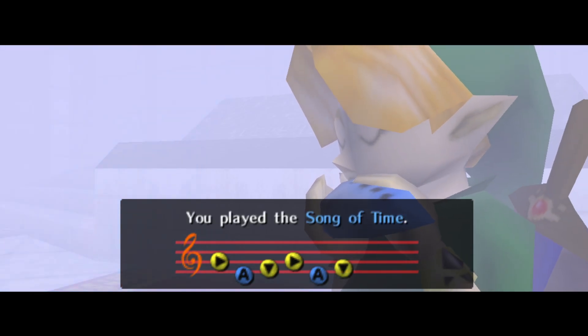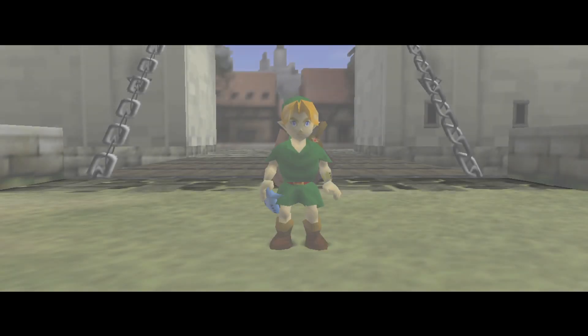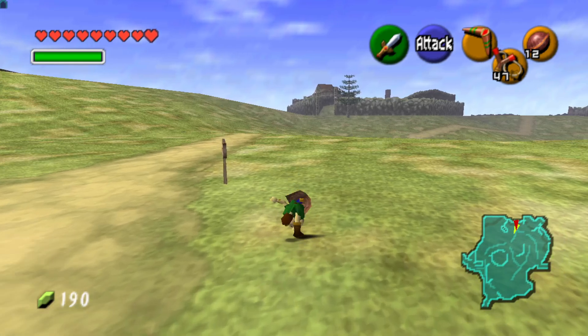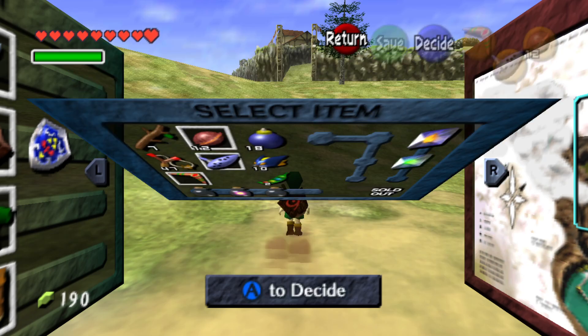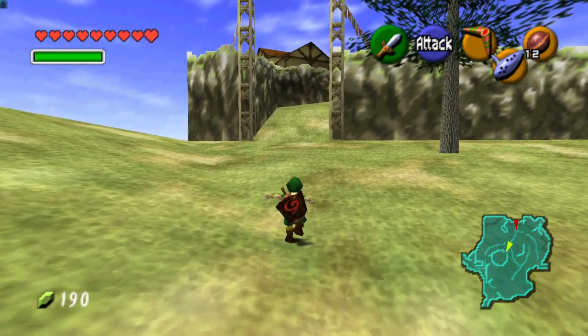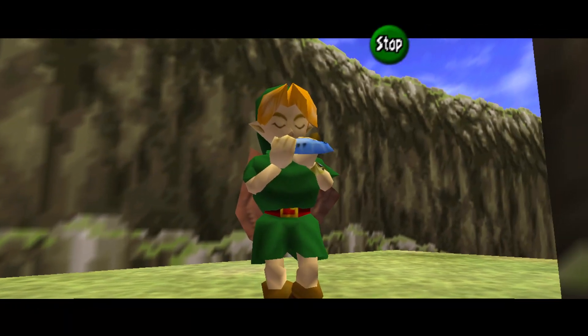There are 12 songs in the game total, so we're almost halfway through. 'Please play this melody in front of the Temple of Time altar. Must protect the Triforce.' We'll be doing that eventually, but not now. I want to go to Lon Lon Ranch first — there's a Skulltula over there I want to get. We'll play some song over there. There's only one left to get, I'm pretty sure.